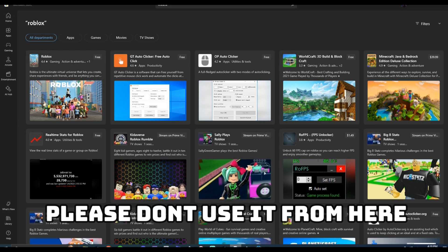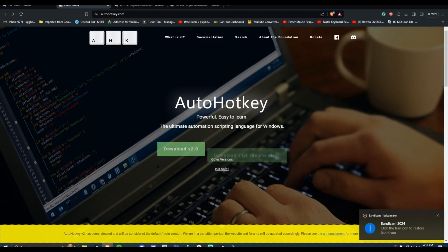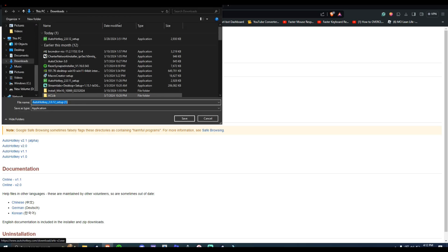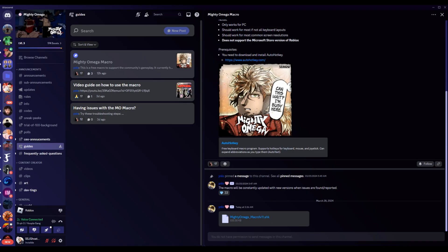So prerequisites — you need to download and install AutoHotkey. You will click the link and it should take you automatically to AutoHotkey. You download it like the normal procedures. He also has a note that the macro will be constantly updated with newer versions when issues are found or reported.